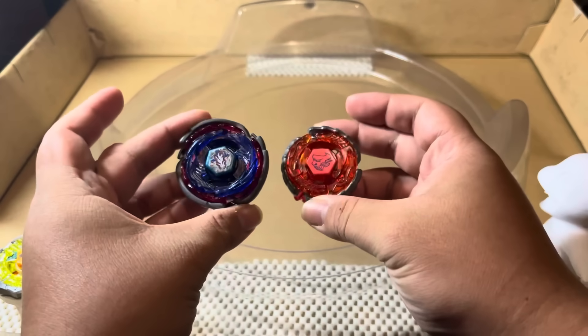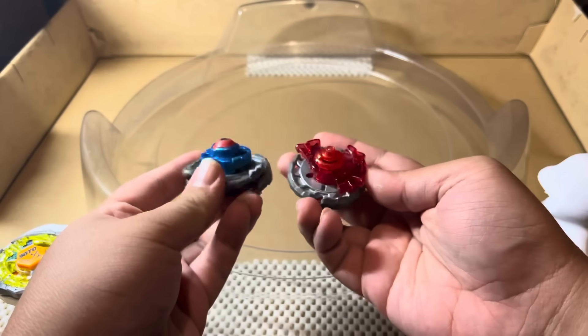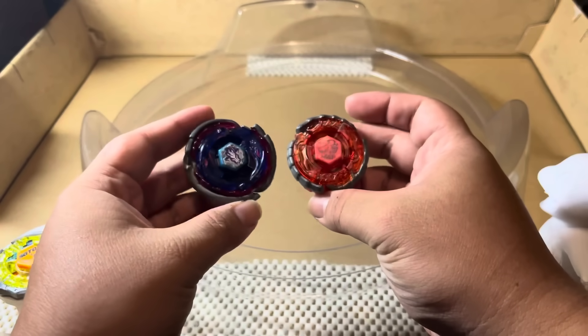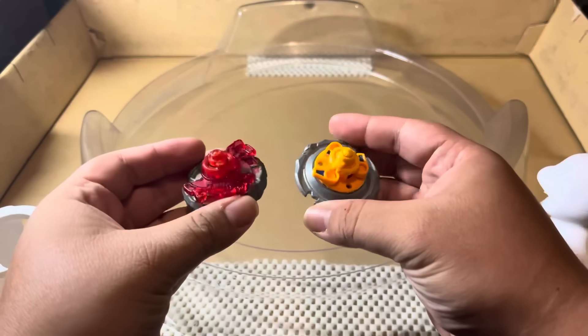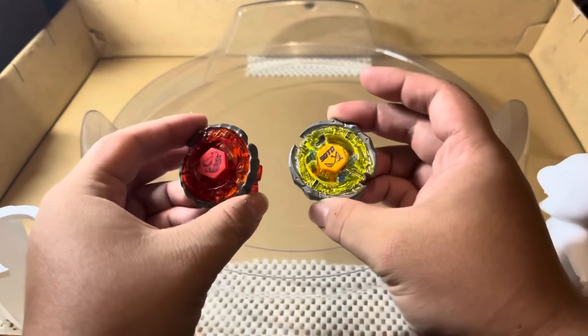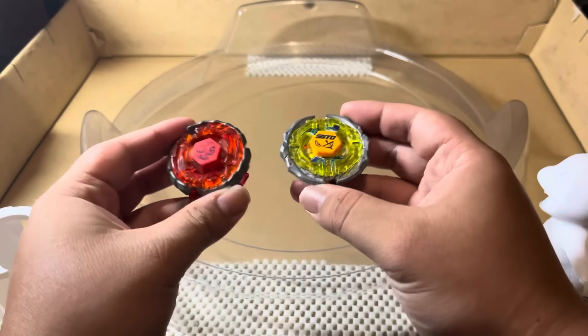This was definitely a better attempt by Nightmare Bull, but unfortunately Nightmare Bull gets swept 0-3. Big Bang Pegasus just excels a lot more in stamina and attack than Nightmare Bull. Overall, it was a good try by Nightmare Bull, and now we have to move on to our level 4 against our newest evolution, Forbidden Sagittario. Which evolution line will do better? We're going to be doing another best of 5, so first to 3 points will take it all.